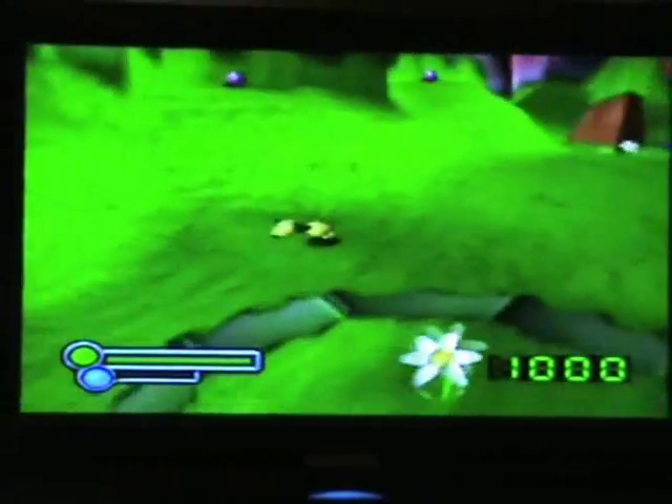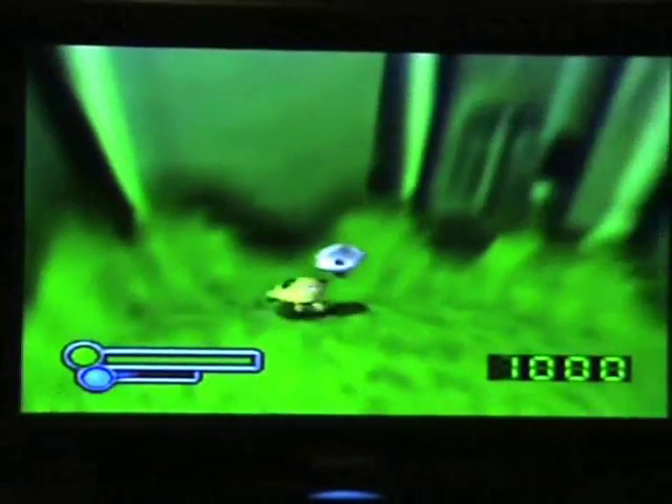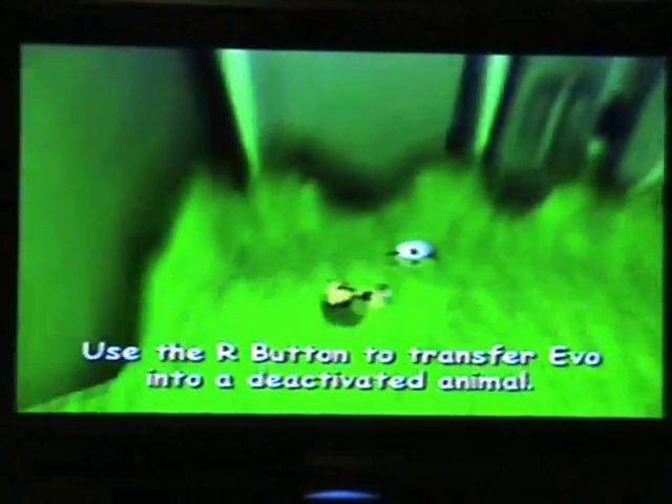Each animal has an A and a B ability. The B button on the dog is a bark-bite type thing to kill enemies with — though not all of them are enemies; this is just a poor defenseless sheep. But there we go, killed the sheep.